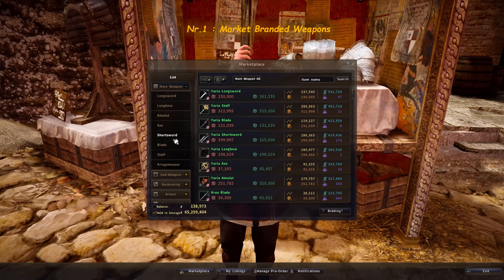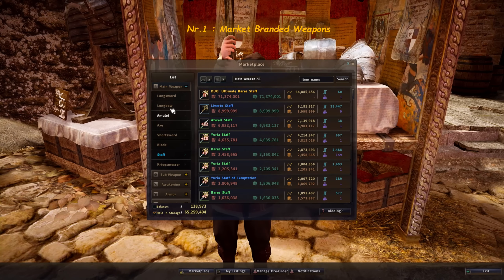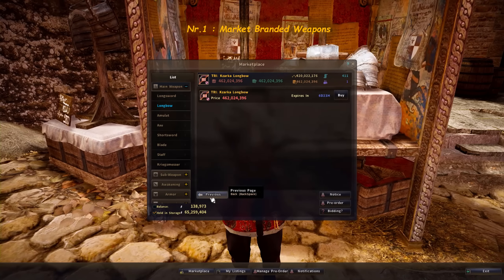If you scroll down the list and look at all the different weapons instead of just buying the cheapest one, you might be lucky and find one of those branded weapons and get more value out of the weapon you're going to snipe.